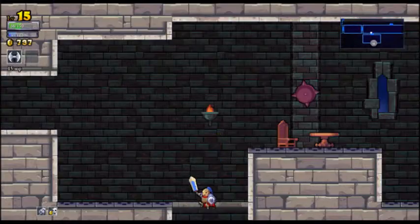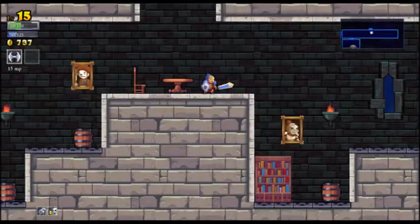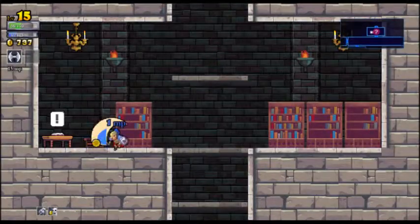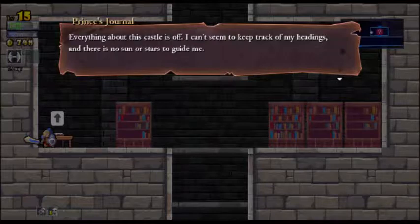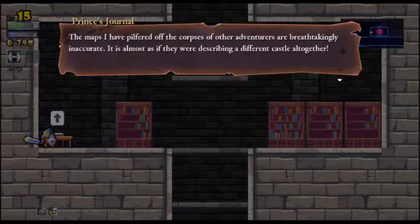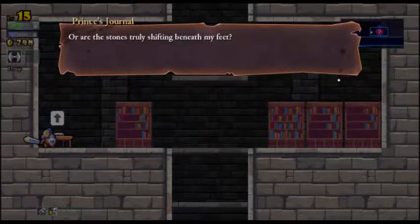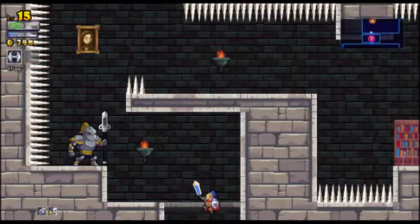Another journal entry - find out the continuing adventures of the idiotic prince. Number four: Everything about this castle is off. I can't seem to keep track of my headings, and there is no sun or stars to guide me. I find myself backtracking constantly and painstakingly map out my progress lest I go in circles. The maps I have pilfered off the corpses of other adventurers are breathtakingly inaccurate - it's almost as if they were describing a different castle altogether. Perhaps this place does something to the mind. Are the stones truly shifting beneath my feet?